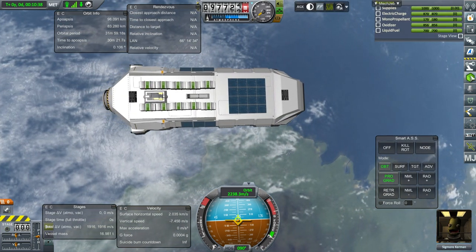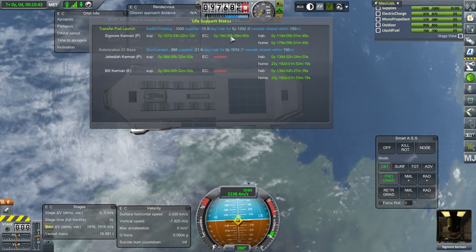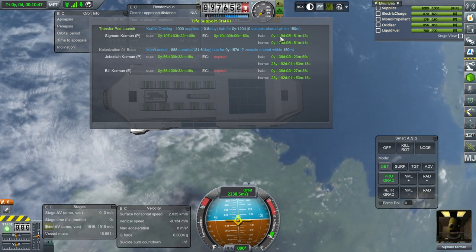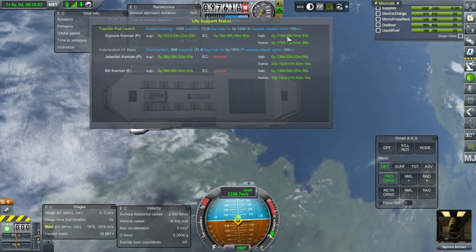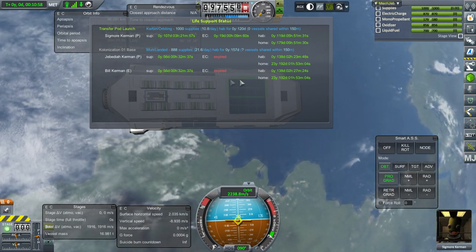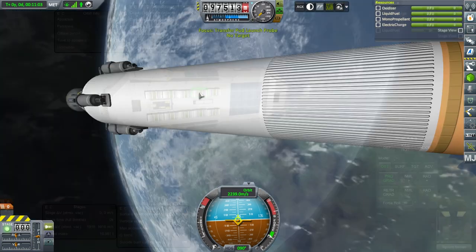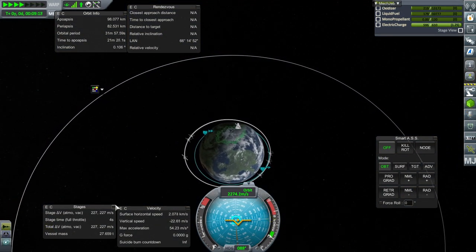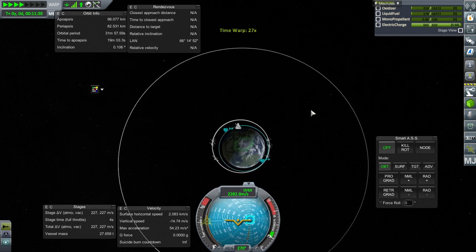Let's check habitability: 107 days of supplies, 19 days of electric charge. Habitation shows 119 days - Sigmore is practically better off than Jim and Bill, weirdly enough. We're in orbit, no problems. Let's see if we can bring this stage back down. Even without the payload we only have 227 meters per second, so we're probably going to crash. This is not going to be a nice safe return.